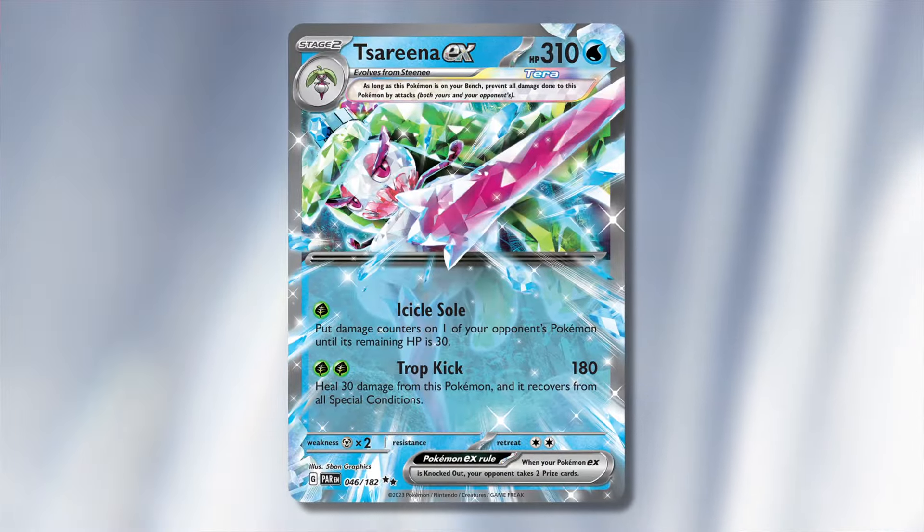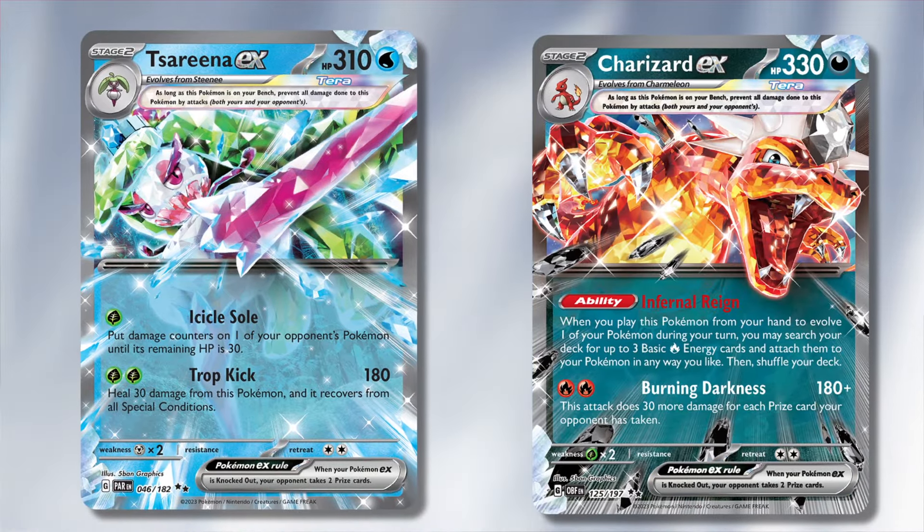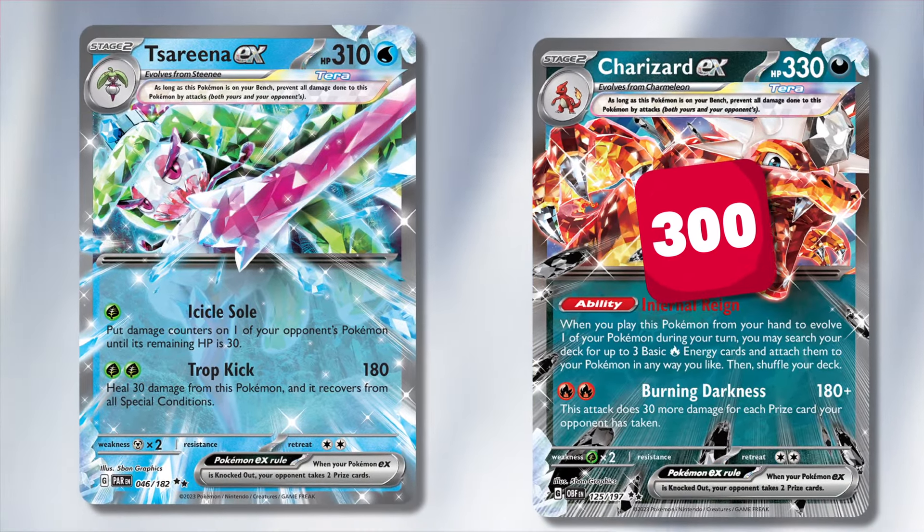Ever so often in Pokemon TCG, a rogue deck will surprise me with how strong it is, and nobody seems to know it. Today, that deck is Serena EX. Its Icicle Soul attack is really, really strong — you put damage counters on your opponent's Pokemon until they have 30 HP remaining.